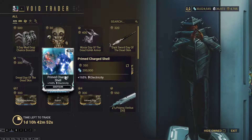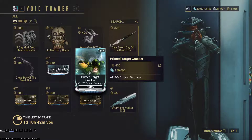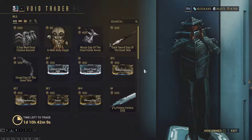There are better mods for the ducat and credit cost, but in the cases where it is useful you'll wish you had it. Primed Target Cracker, on the other hand, is definitely something you buy — half the pistols in this game are crit pistols. Unlike Primed Charge Shell, this fits into all crit pistol builds, especially if you're building a Kitgun for crit, which is all the Kitguns.